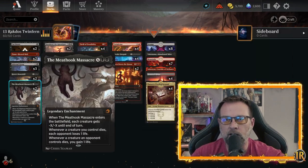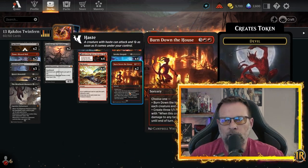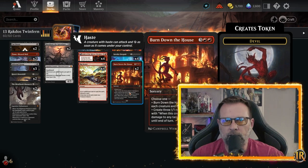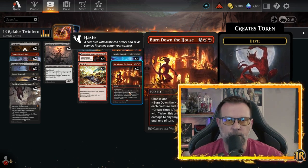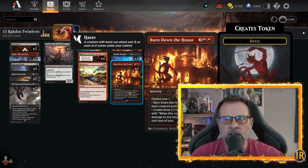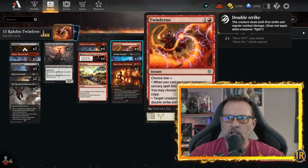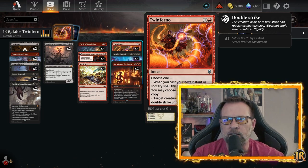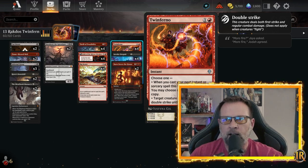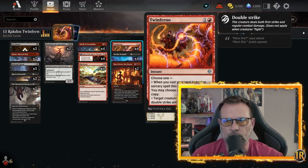Burn Down the House you could technically use as a removal piece, but more often than not we're dropping it for the three 1/1 red Devil tokens to create some aggro. They're great because if you Meat Hook them after you do three damage, you get to ping your opponent for six more damage — three creatures of yours dying, three damage plus three more damage with them. And if you hit it with the namesake of this decklist, Twinferno, you choose one: when you cast your next instant or sorcery spell this turn, copy that spell and may choose new targets. That's what we're looking to do with Invoke Despair and Burn Down the House. It's also got a second ability.